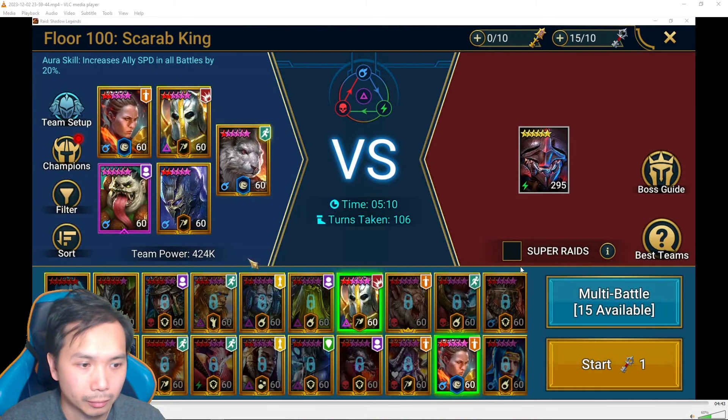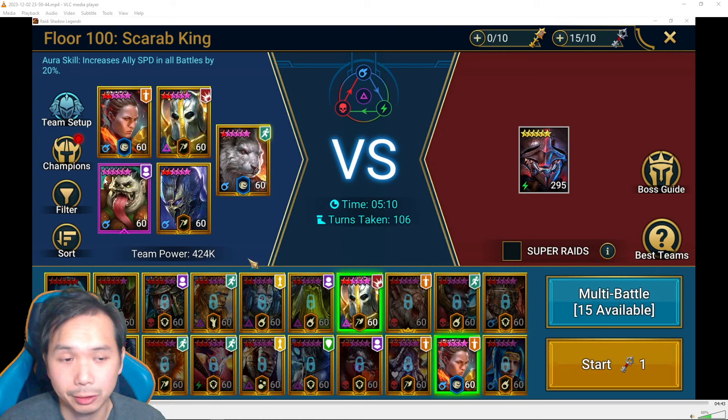The showcase for this video is Taragi the Frog — he's an epic champion. If you guys have him he can solo this boss with relatively moderate gear, so I think it's perfect if you're just tackling floor 100. It works against this Spirit affinity floor 100 Scarab King. The other champions in this team are not necessary; they're basically here just to clear the waves. The important part is the lead champion, where you want whatever aura you're missing stats on. In this build I'm missing a little bit of speed, so I put in the speed aura — Razovar.